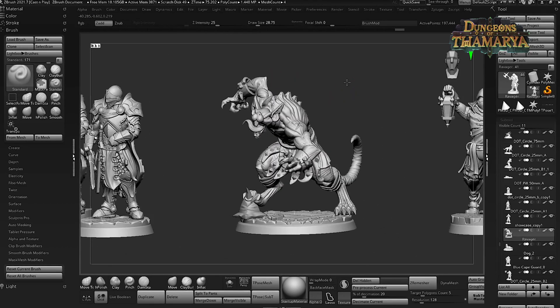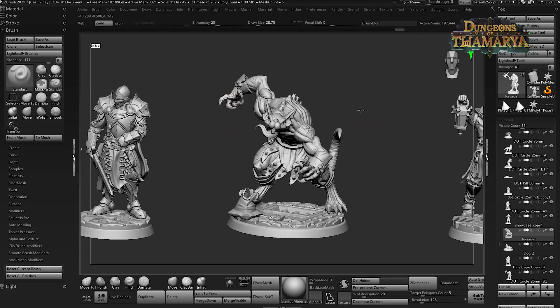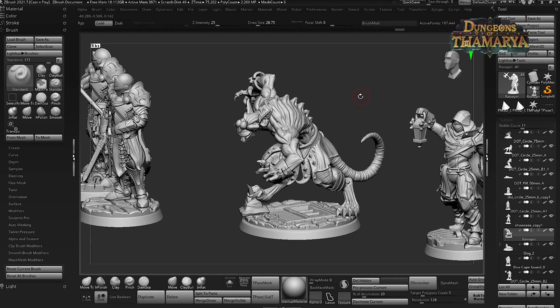This guy is just super sick — we needed an updated ravager and this one came out amazing. I love the pose, I love the tail, the texture it has, the hands look super dynamic. So this is one of my favorite minis from the month.